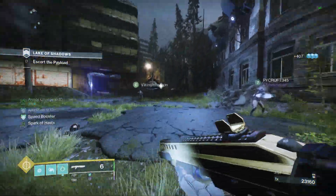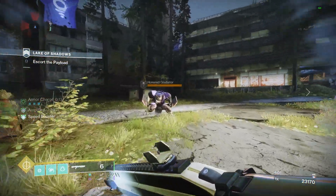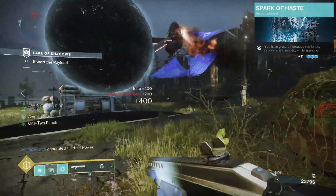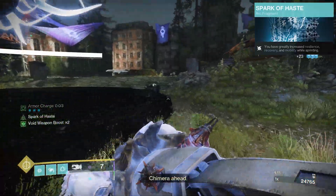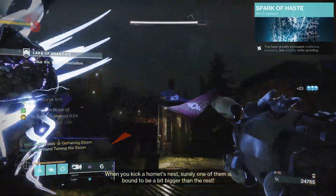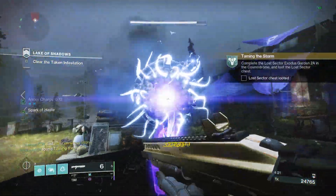Now for the fragments — this has changed since the last build. The first one is Spark of Momentum: greatly increased resilience, recovery, and mobility while sprinting. Since you'll be running around a lot with this build, it's a nice overall boost and makes you less likely to die. When you're invisible you can just run out — really good.